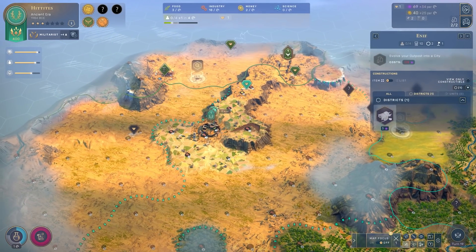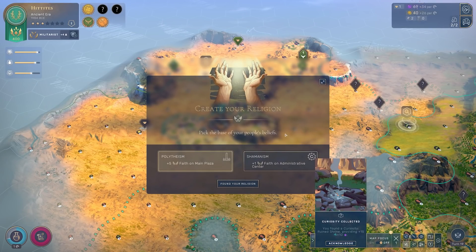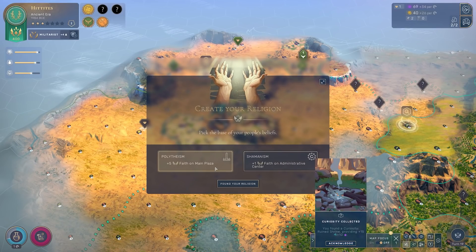Something else they've significantly improved in this patch is the create your religion screen. The first tenet — polytheism versus shamanism — has been changed. It used to be plus five faith per territory and plus one per population. Now it's plus five faith on the main plaza, that's plus five faith per city essentially, or plus one faith on the administrative center, that's plus one faith per outpost. They've removed the ability for faith to scale directly with population from the very beginning. That's a good thing, because if you went agrarian cultures, you tended to just snowball out of control with the old shamanism. I still think polytheism may often be the way to go, but they're much closer together now, particularly if you're playing wide and expanding.